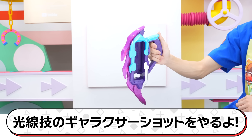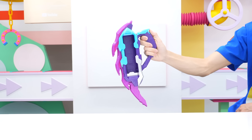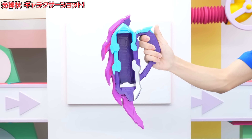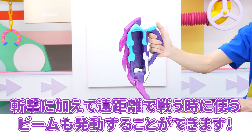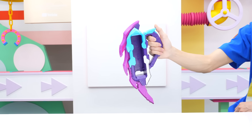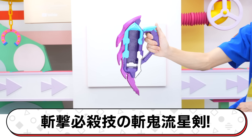次のアクションはGALAXA SHOTです。トリガーを押してみます。ビーム攻撃に移ります。ビームを放つタイミングで発動します。ザッキ流星拳！